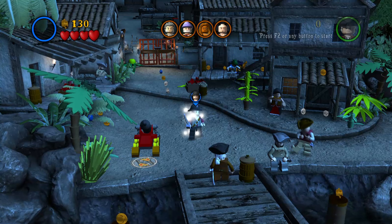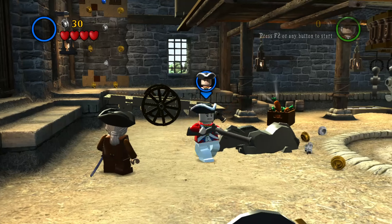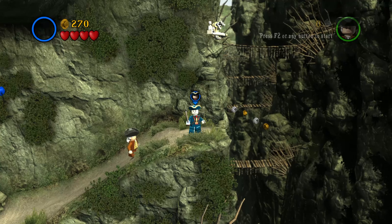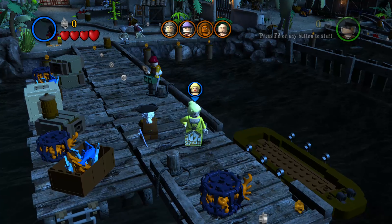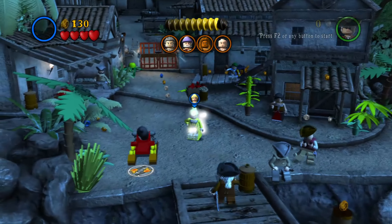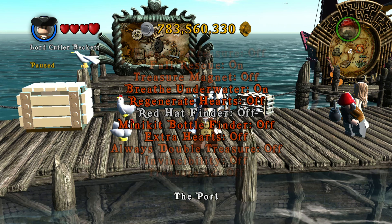Extra Toggle has appeared in several LEGO games. With it on, you can switch to characters not in the roster - typically NPCs you see in levels that change depending on the level you play. Most of the time they're enemies you fight, and honestly not very exciting. In the Tortuga level you can switch to Giselle and Scarlet, but other than that these characters are nothing special. Number 18: Red Hat Finder.